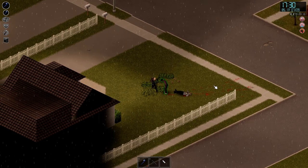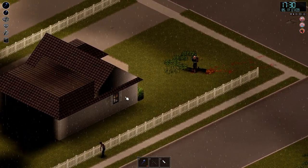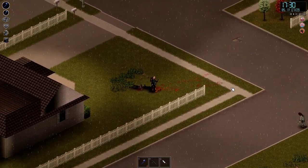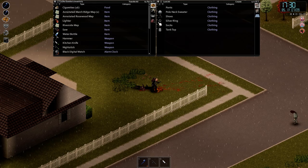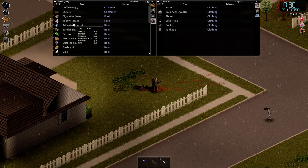One of the great things about the larger houses is they'll tend to have washers and dryers. Alright, let's eat that yogurt — it should be under food near the top. There we go.